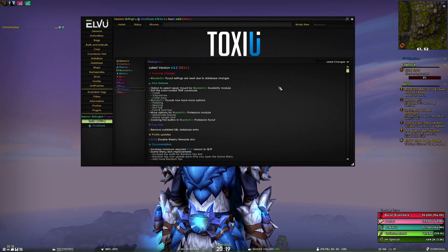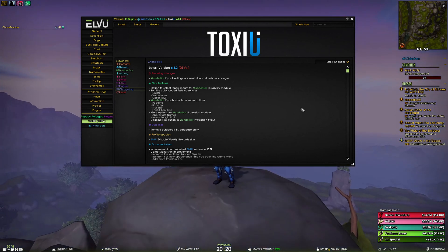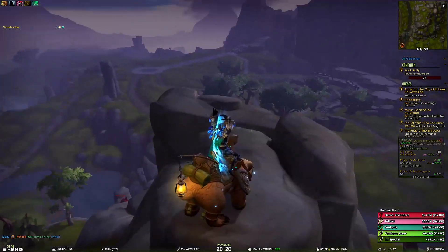Moving on to new features: we now have the option to select which repair mount you're gonna summon via the Wunderbar durability module. Very recently we introduced a feature to the durability module where you can right-click and summon a mount which you can repair with.